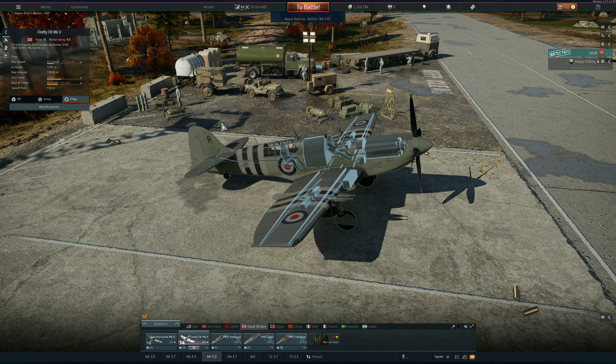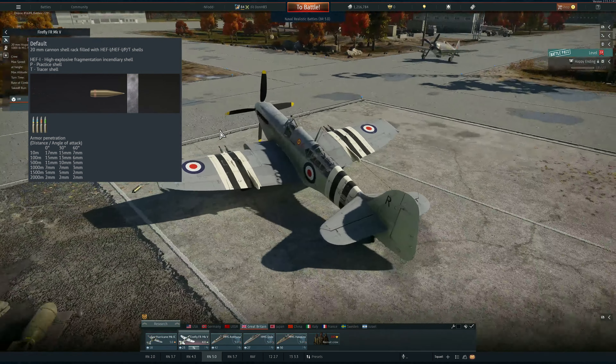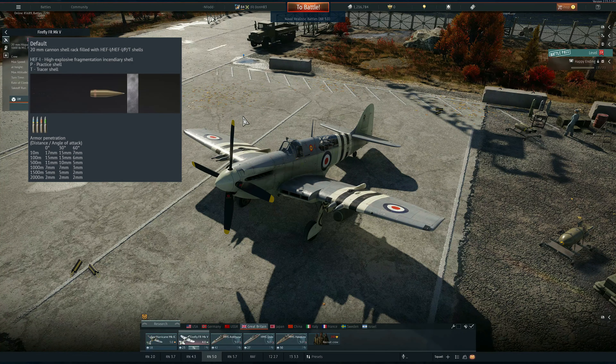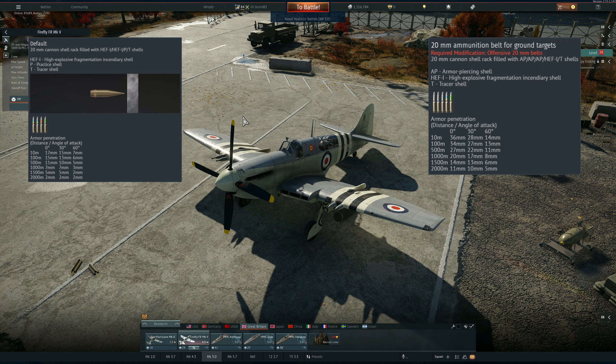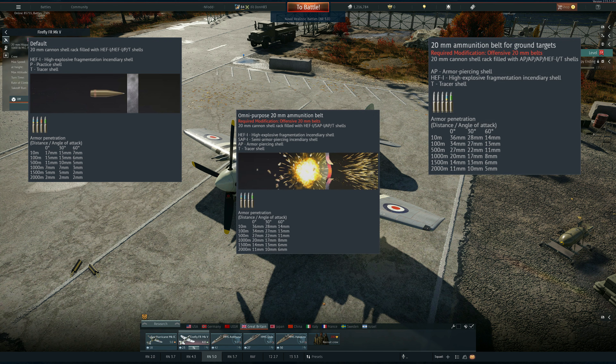The 20mm Hispano Mk5s are a bit inaccurate and they come with enough ammo for a good couple of strafes. The default belt is good to deal with PT boats only and things that lack armor in general. The ground target belt will pen light armor like main caliber turrets of destroyers and cruisers and secondary armament, but it lacks the HE in my opinion. The omnipurpose belt will give you the chance to put it on and forget about it because it will perform decently against a lot of targets.